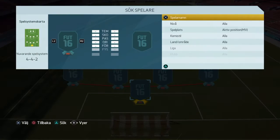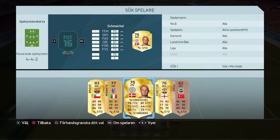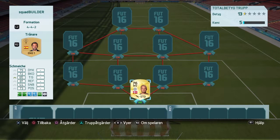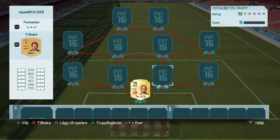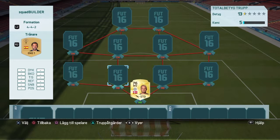We begin with the goalkeeper, and as goalkeeper I have Smichael. He's good and I got him from a free pack, so I don't want to spend my money on other goalkeepers because I think he's good enough.